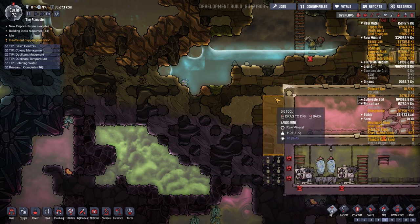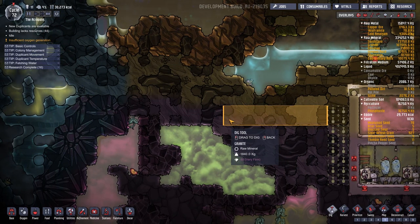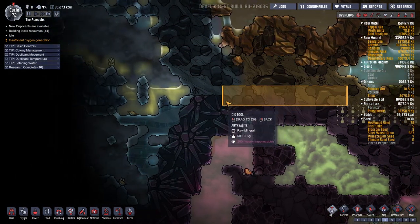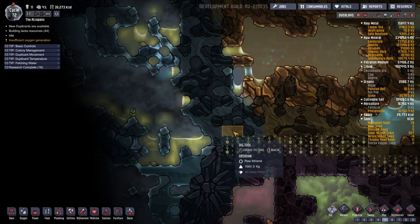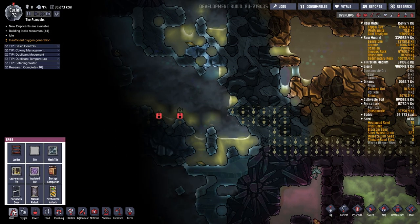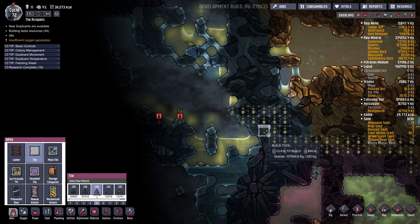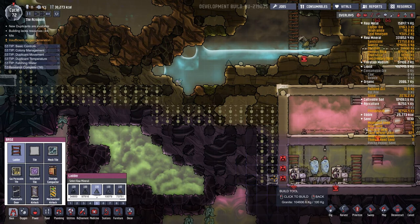We'll probably dig up like this area and then dig in this direction — we have to avoid the chlorine. Okay, this should work out perfectly. I think this will be great. As I'm quite fond of saying, it is a great day to be below ground. And we'll need some ladders of course.